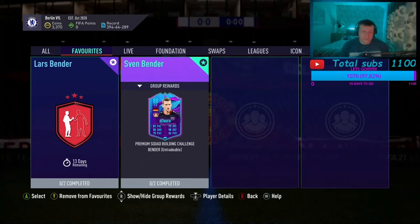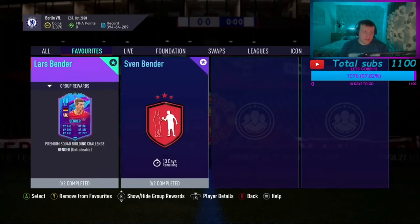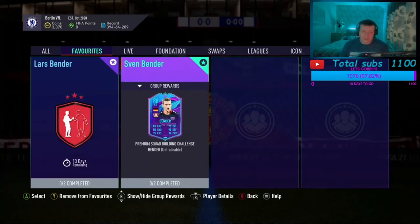Let's talk about it. EA have dropped two decent cards — Lars Bender and Sven Bender. Getting these two players and partnering them up, it's a perfect chem, perfect link, it's just perfect. I'm going to show you how to do Sven, and then I'll show you in another video how to do Lars. So let's go.